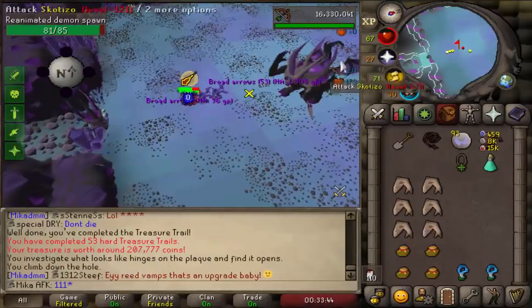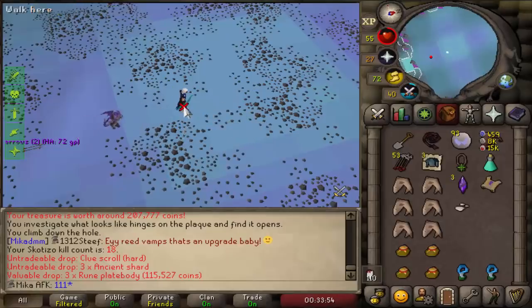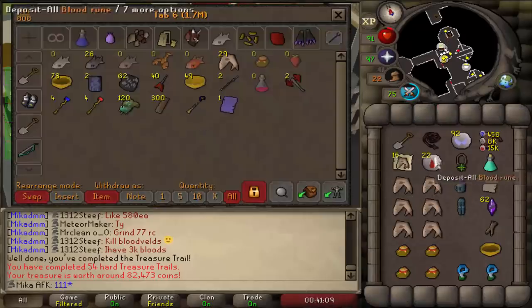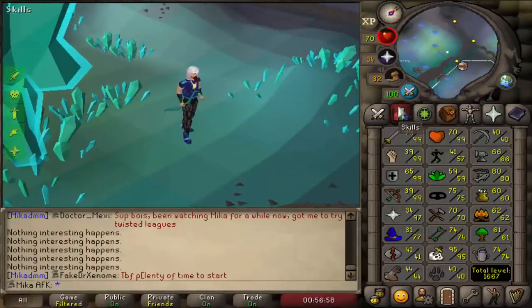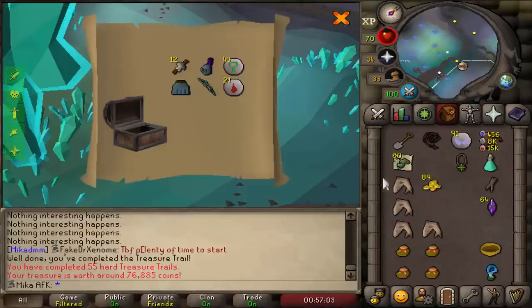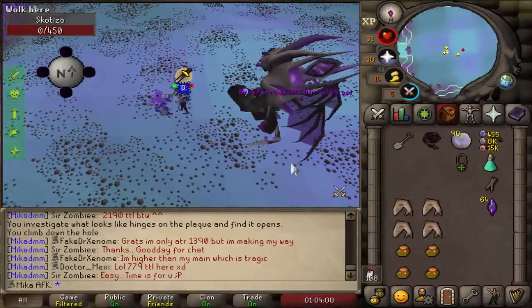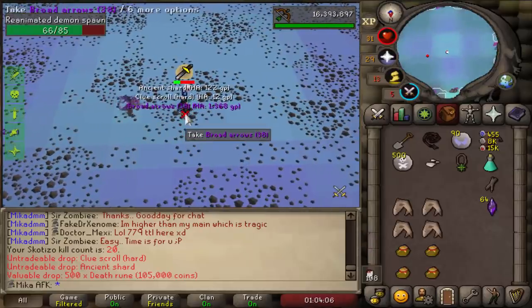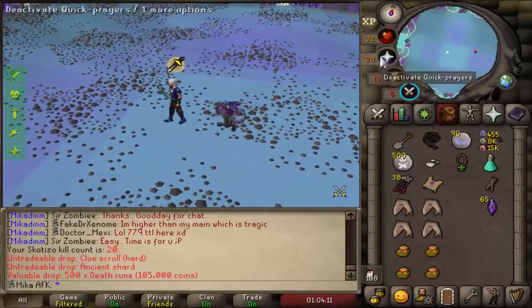Casket number 18, I think - plate body, rune plate body, that's a lot of money so it's fine. Noted potions, please - damn it, unlucky. Anglerfish, ancient shards, not too bad. I might have messed up a little bit and my stats are 39, but that is going to give me the chaps - next time. Here we go, the last kill - can we get onyx or something crazy? And we get death runes. Let's complete this hard clue scroll and then take a look at all of the loot from 20 scotizos.